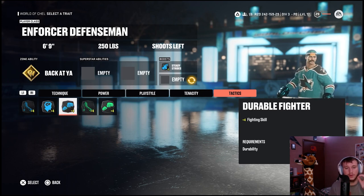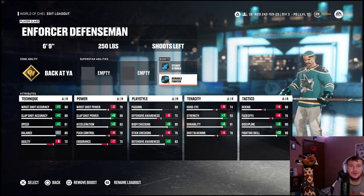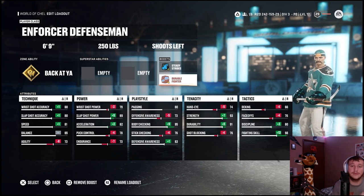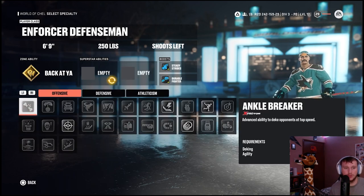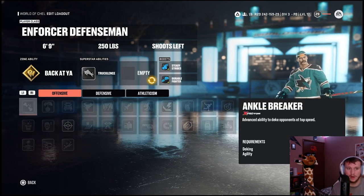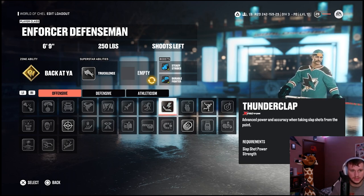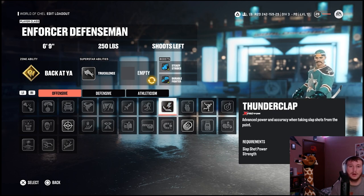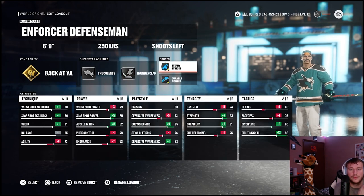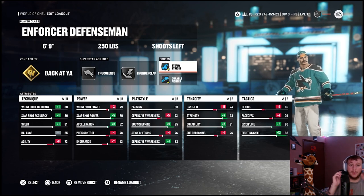With durable fighter equipped, you can now equip truculence since we meet the 82 acceleration threshold. For the second superstar ability, we gave him thunderclap — he had the hardest slap shot of all time in the skills competition, and he did have a pretty good amount of slap shot goals from the point in general. So thunderclap is definitely a respectable ability, and that is how we recreated both Nathan Gerby and Zdeno Chara in EASHL.